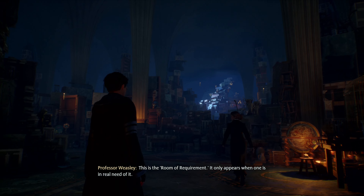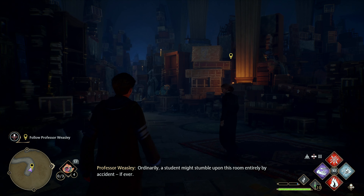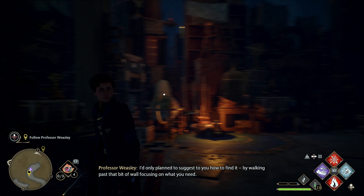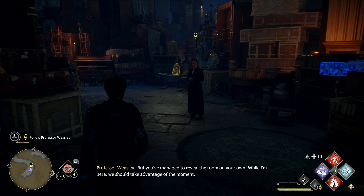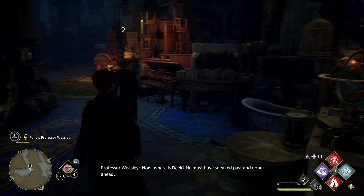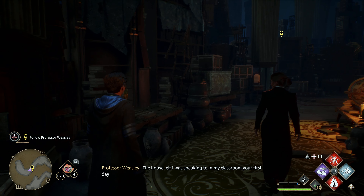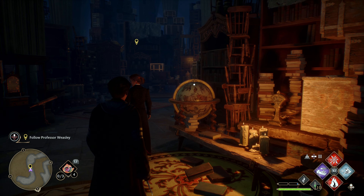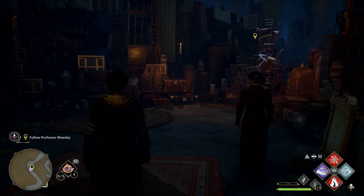It only appears when one is in real need of it. Ordinarily a student might stumble upon it by accident — by walking past that bit of wall focusing on what you need. But you've managed to reveal the room on your own while I'm here, so we should take advantage of the moment. Where is Deeke? He must have sneaked ahead. Deeke is the house elf from my classroom — I thought he might help you use the room once you've found it.